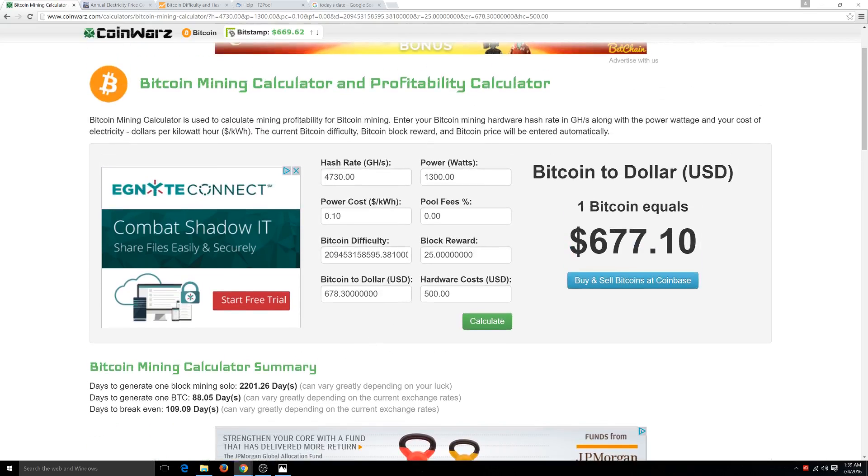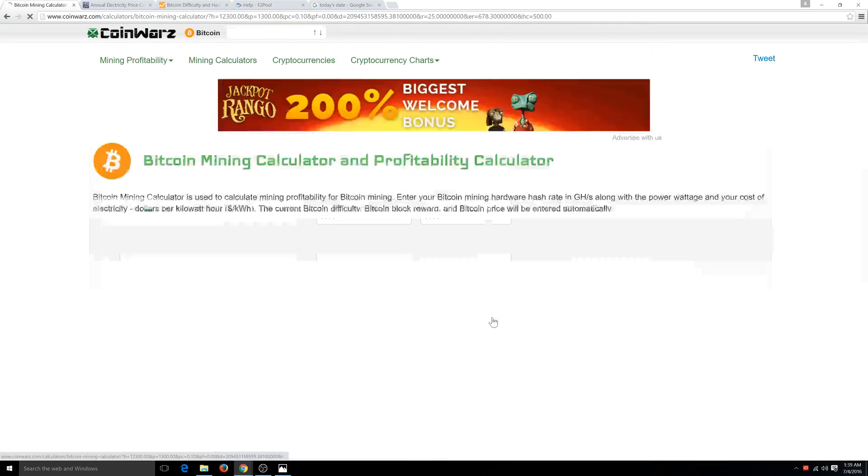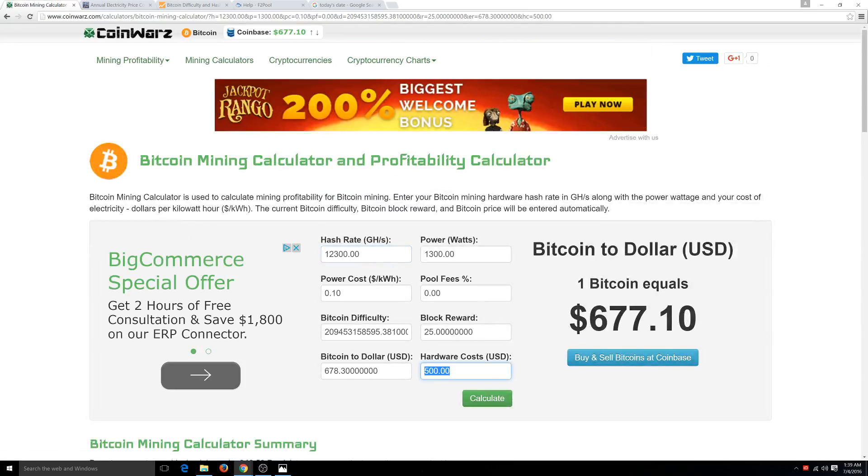Now you have to keep in mind that this is the current difficulty, the current block rate of 25, and this price with the hardware cost. Now we're going to look at the Antminer S9, which will produce about 12,000 terahashes. We'll go ahead and change the hardware cost to about $1,900 and click Calculate.